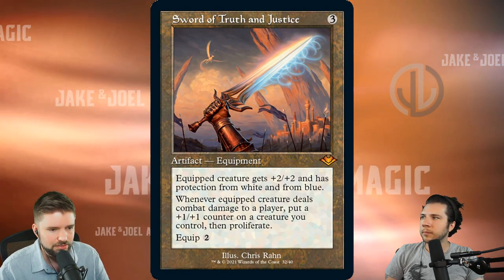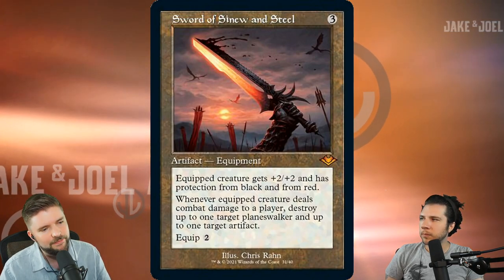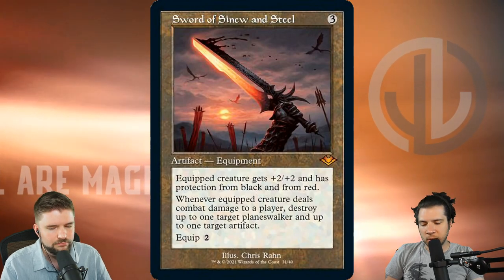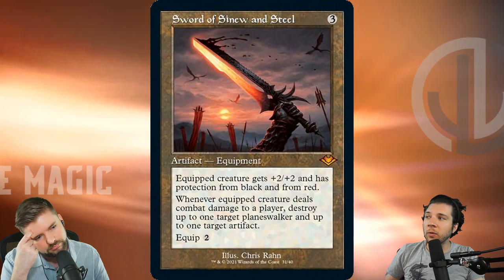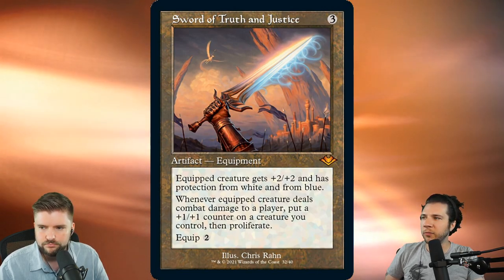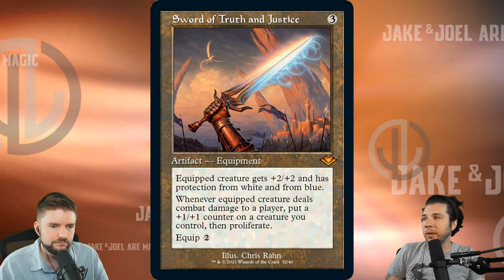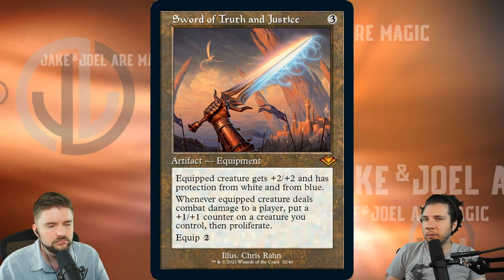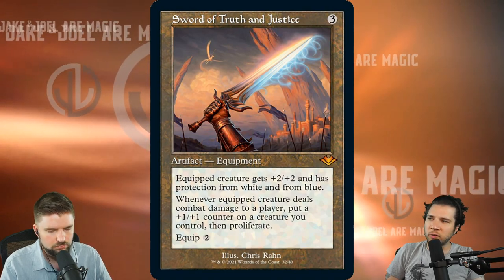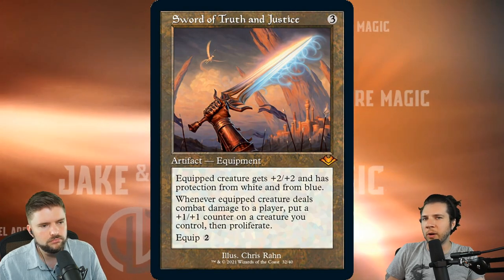Sword of Truth and Justice — originally printed in Modern Horizons — and this one is also representing its companion, Sword of Sinew and Steel. Both of these in the artifact retro frame are just beautiful. It's that old border, very beautiful, lots of nostalgia. But remember, it is a shiny gimmick, and these cards are going to be very attractive in EDH — players are going to want that scarcity. From a commander perspective, the most pimp version is going to be either the etched or the normal retro foil. I think it's probably going to be the retro foil. The swords are kind of iconic — as an MTG player, you just go to the swords as the most notable, most impactful cards.